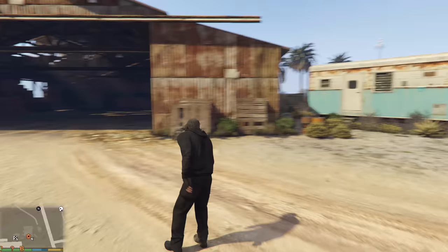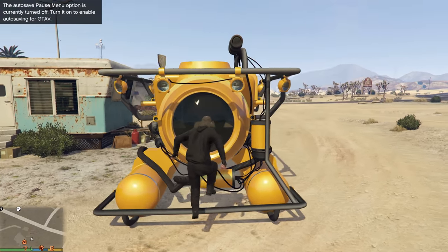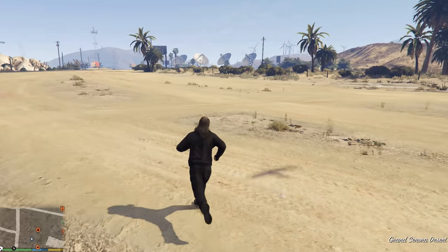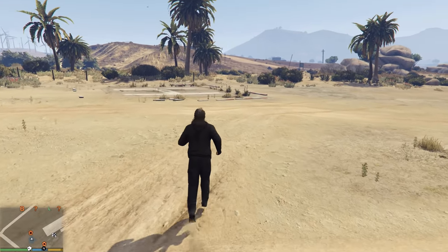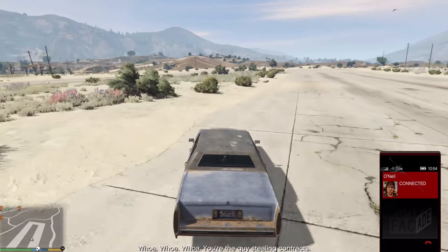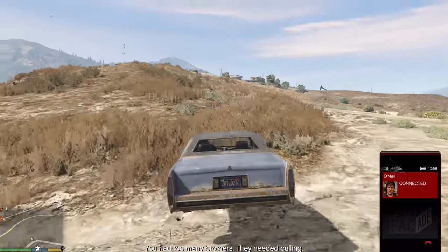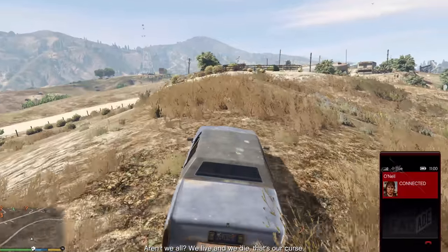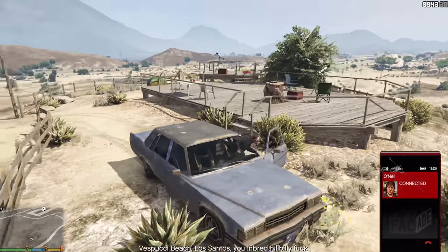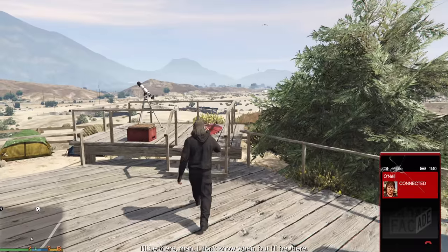Apologies for the fail — I just barely tapped it. After this mission you can go buy the dock property which becomes available after the Merryweather Heist. You also get a phone call from an O'Neil brother: 'You burke the farm, killed my brothers.' Trevor responds: 'You had too many brothers. Come find me — Vespucci Beach, Los Santos, you inbred hillbilly.' That's the phone call you get after this mission.